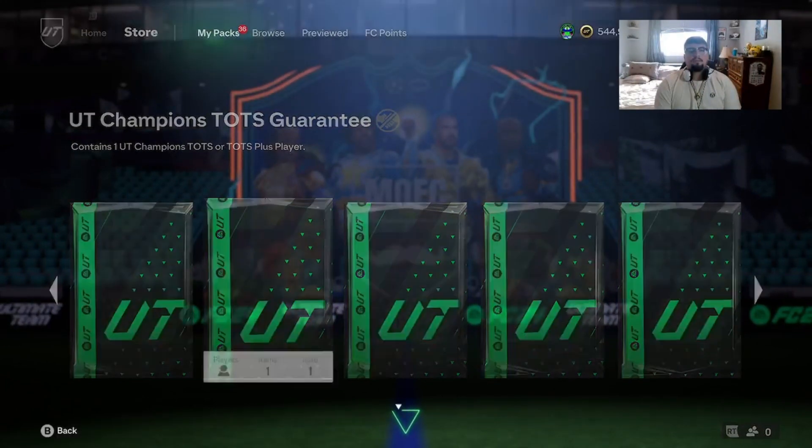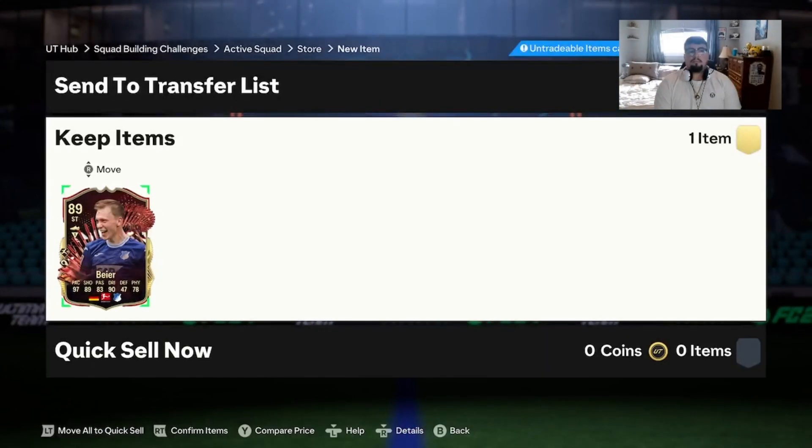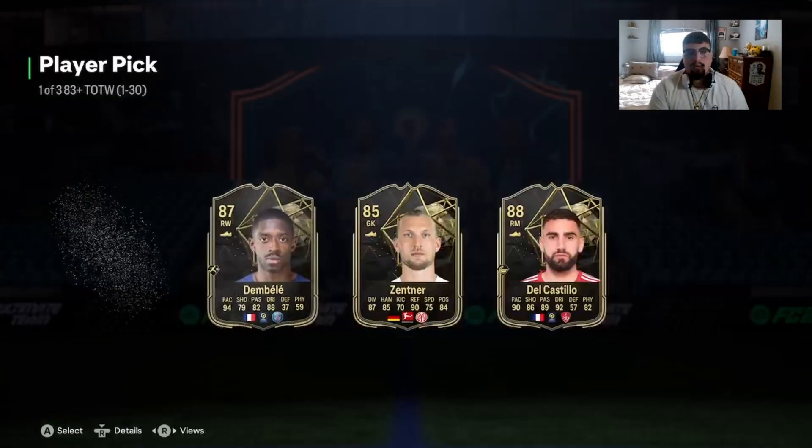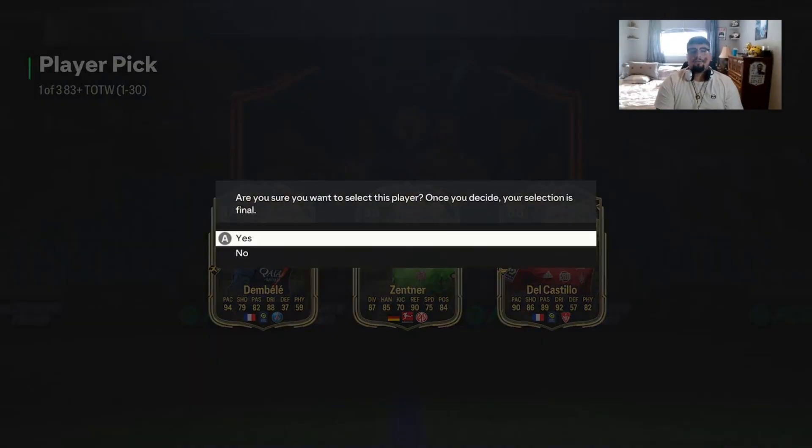Champions pack — we're just gonna rip it. I think that was from last week and I just didn't open it. Rip, skip — we get an 88 Dale Castillo who we just submitted into an SBC. Nice.